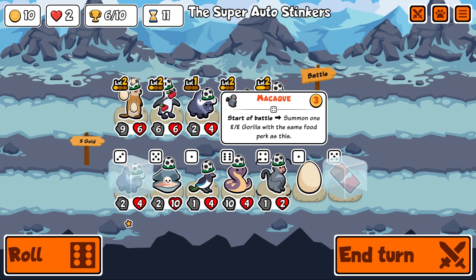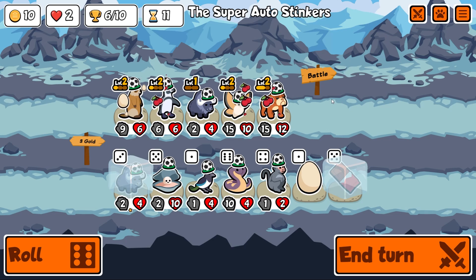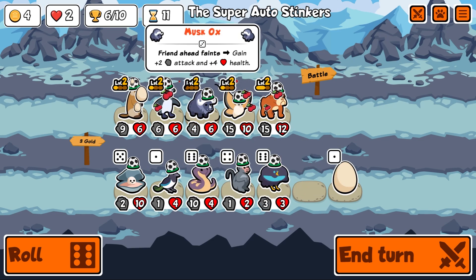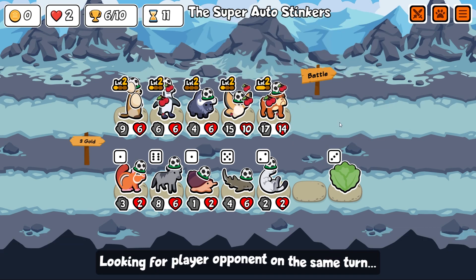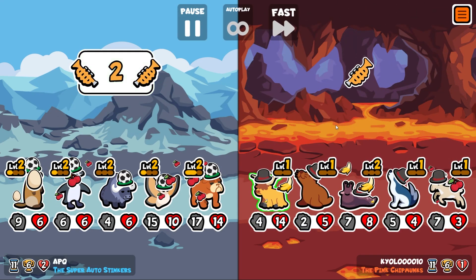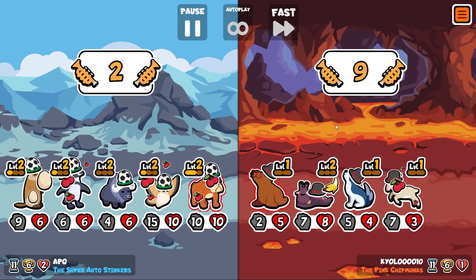I quite like the idea of this unit, but dealing twenty attack damage means I'd need to buff its attack, and I can't put it behind the silk moth. The sea lion still gets a buff from the thing in front fainting — plus two plus four. Maybe it is the end of the world. Give one pet plus two plus two — I'll give it to the bulldog. I'm not really using the whole trumpet thing properly yet.